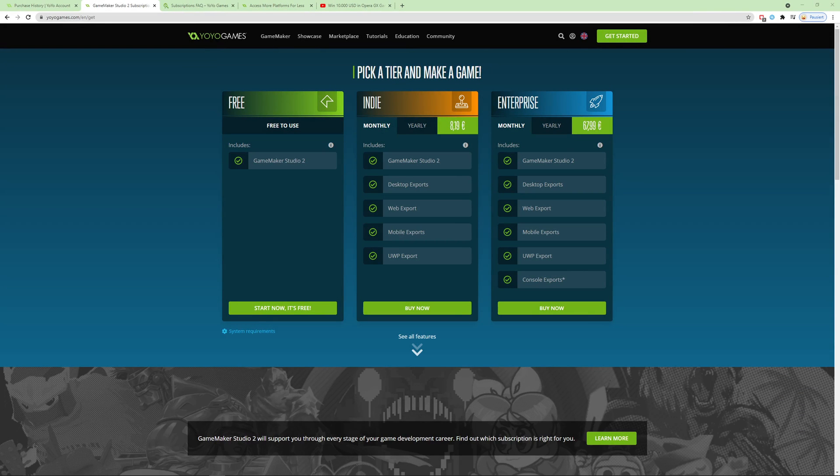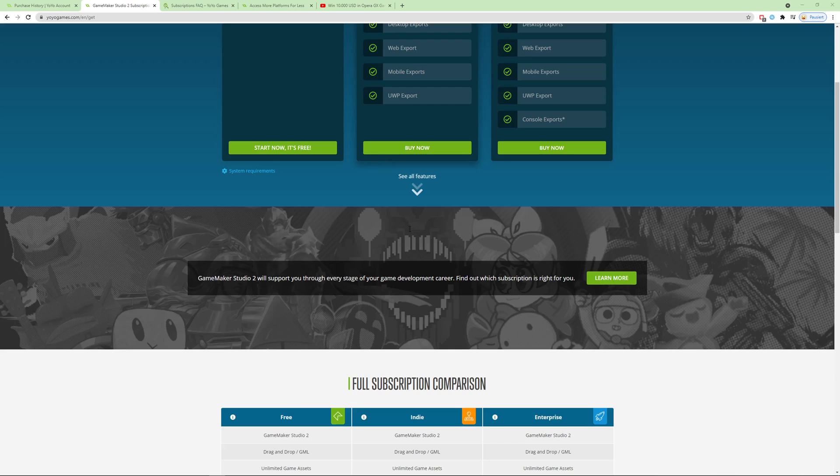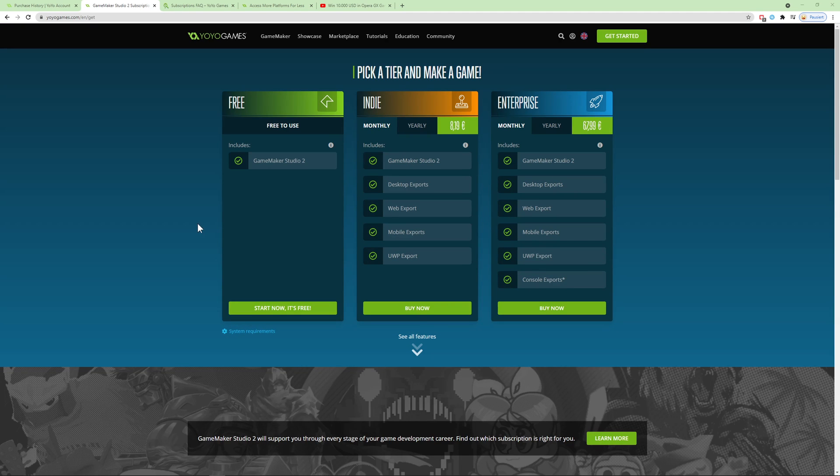Hello guys and welcome to the news about GameMaker Studio 2.3. We got some new tiers added or squished into a more streamlined and more affordable way, because eight bucks — that is a steal. It is definitely a steal.